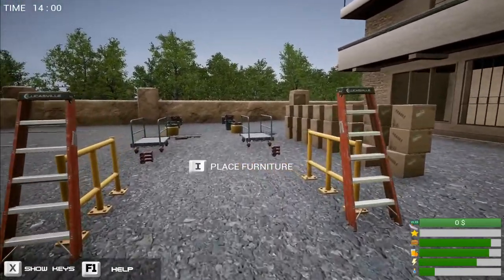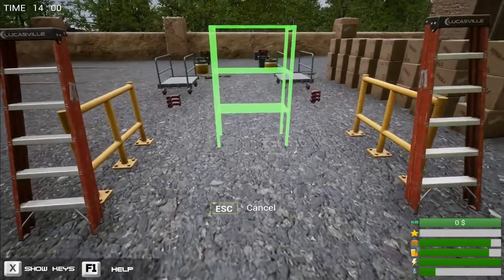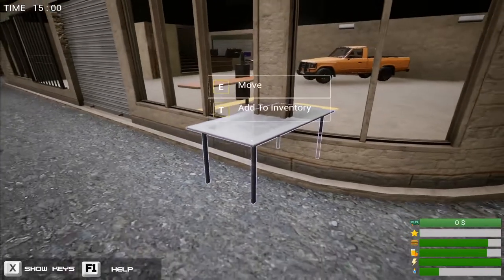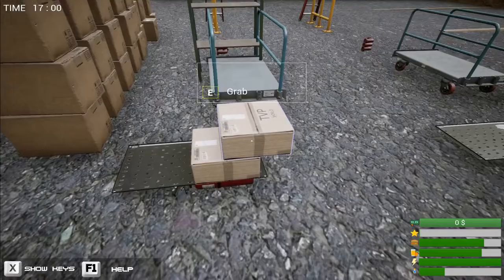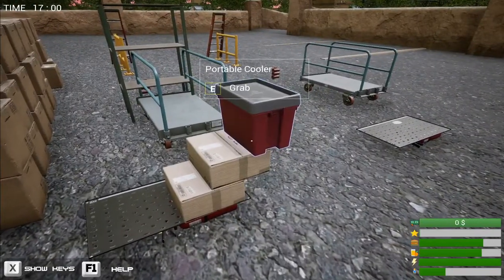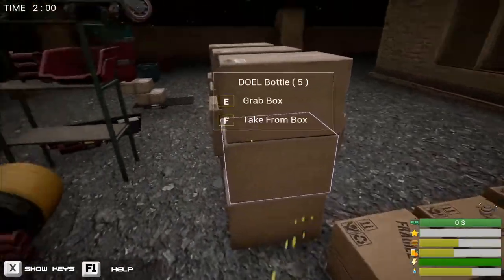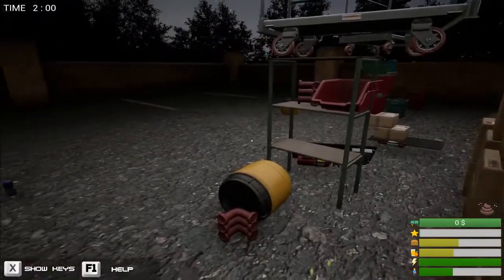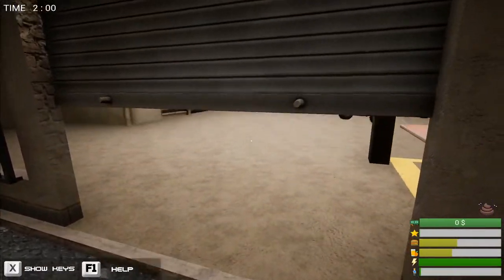The game wants us to place stuff from the inventory. We shall place it. As I can see, here we have a lot of stuff that I can sell to the customers when they come after I open the store. But first, priorities. I don't know why they implemented this in a store running game, but when the man has to go, he has to go. Let's officially open our store.